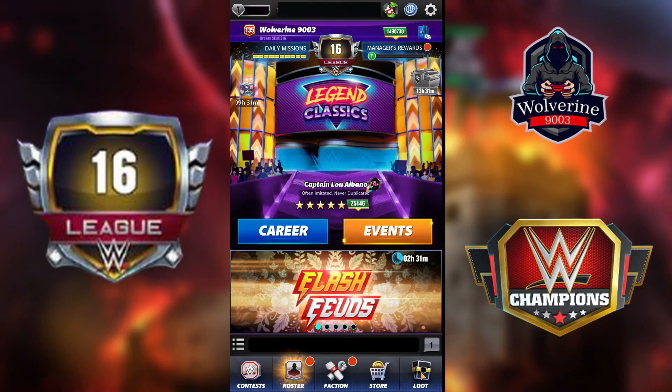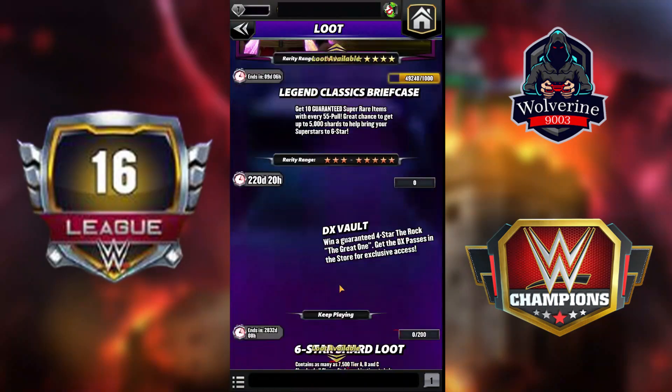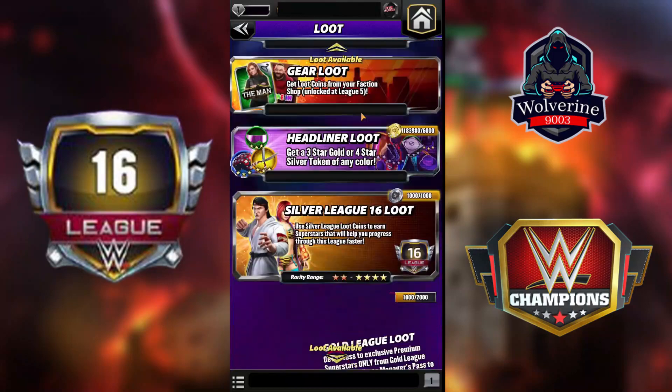The next benefit I got is the six-star shard loot, which needs League 16 to unlock. Right now the tokens for this aren't showing because they're not available in the game yet — not for free and not for paid. I don't know why they're bringing up six-star shard loot if it's still not available, but we'll probably see more about it in the future.